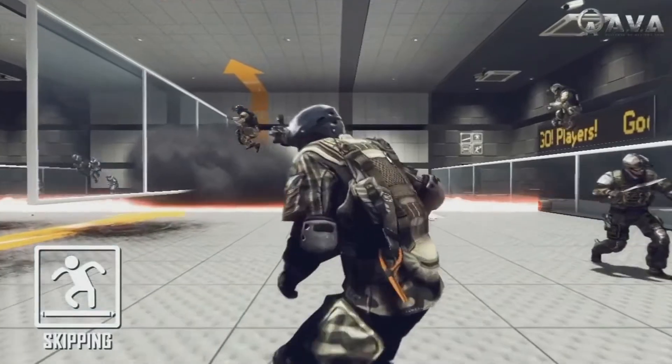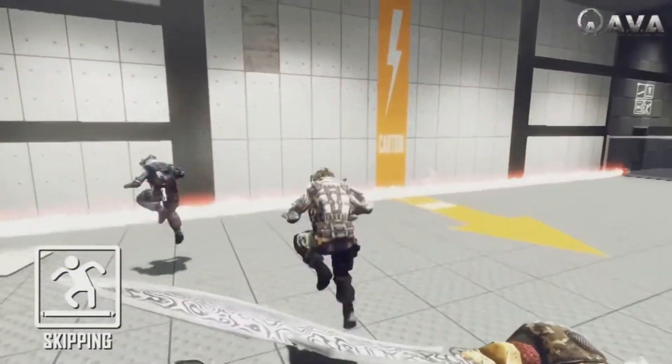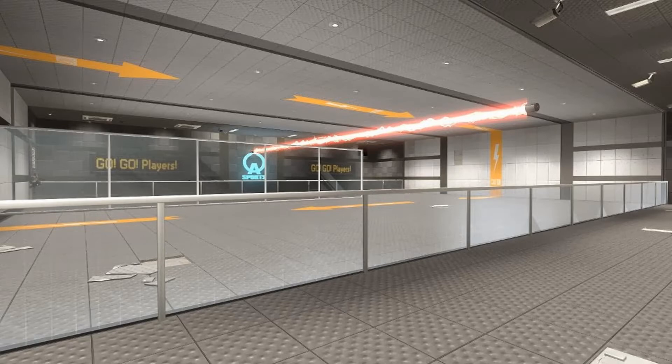The next mode is called Skipping. Essentially, a big laser travels across the ground, goes up the walls and over the ceiling — it's kind of like playing a big game of Jump Rope, except it's deadly. Players can knife each other and throw grenades during this, and every time you jump over the laser you get one point. It's team versus team here as well.